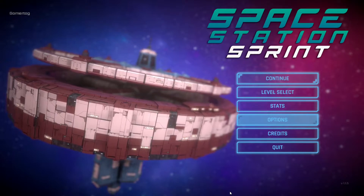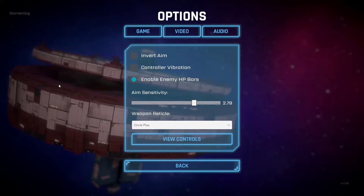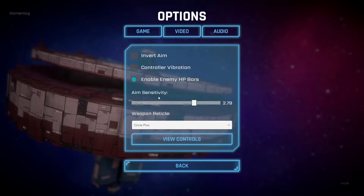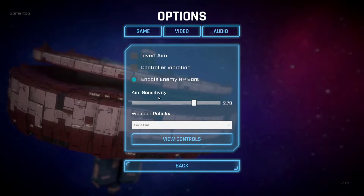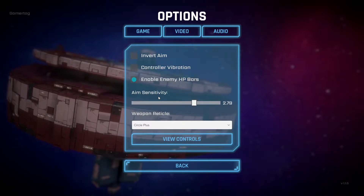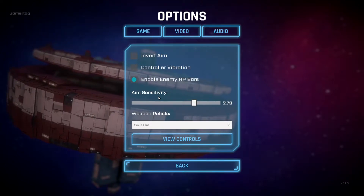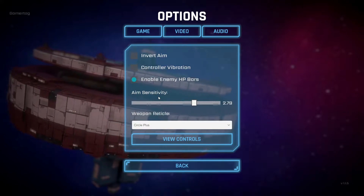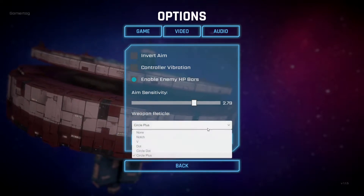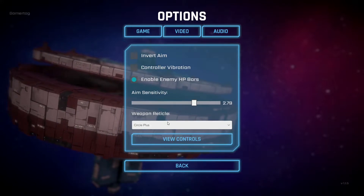We're going to look at it anyway and you guys can make your own minds up. Looking at the options first: gameplay-wise it's pretty standard — invert aim, controller vibration, enable enemy HP bars, aim sensitivity. You will need to turn the sensitivity up, and I'll demonstrate that in-game later on. I'm using a controller; keyboard and mouse is obviously better for FPS games but personally I can't do it. You can also choose your weapon reticle, which is purely cosmetic.